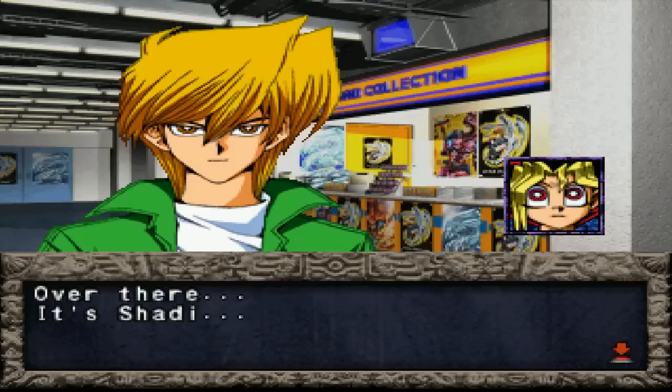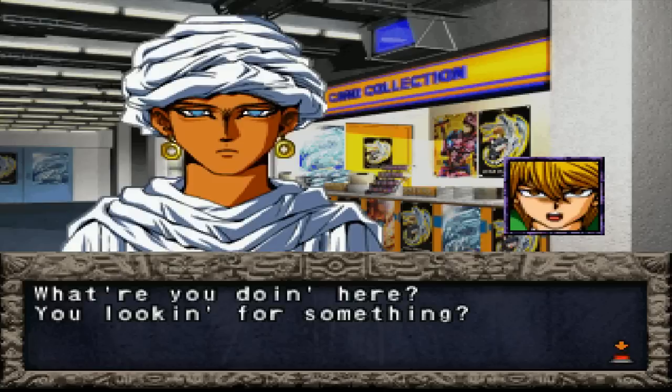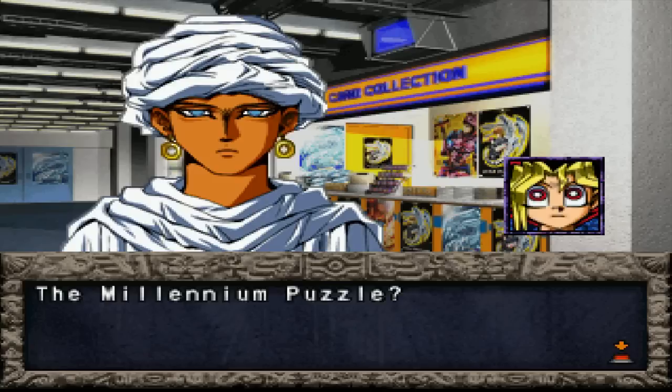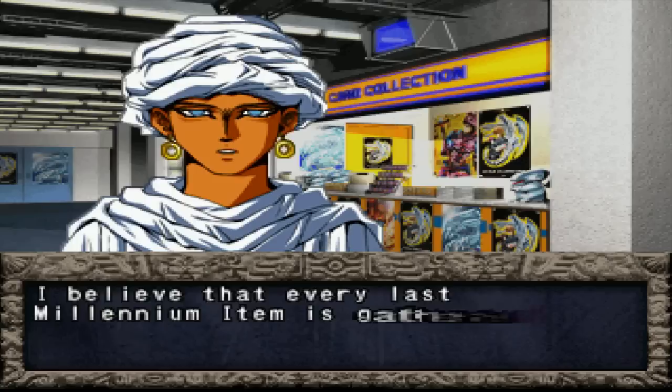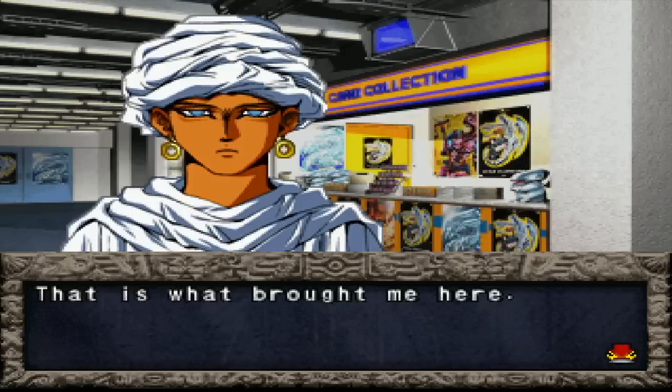What's wrong, Yugi? Over there — it's Shadi! We meet again, Yugi. What are you doing here? I was summoned by Yugi's Millennium Item. The Millennium Puzzle? No, Yugi, the other Millennium Item you happen to be wearing around your neck. That is correct. My own Millennium Item is reacting as if it wants to be here, here and now. I believe that every last Millennium Item is gathered here at the tournament. My mission is to discover the secret of these items. For those of you that don't know, Shadi is basically like a ghost that is a guardian of the Millennium Items throughout the ages.